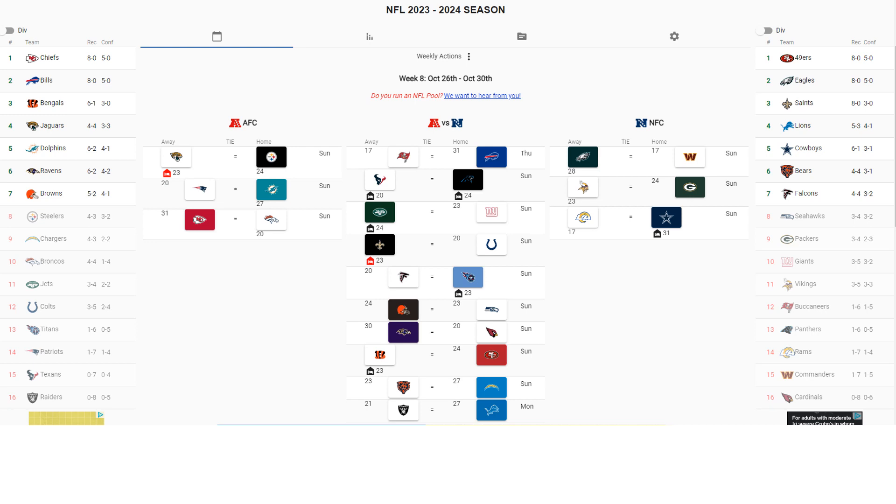Week eight has only one key matchup: Cincinnati Bengals at the San Francisco 49ers, where the 49ers win 24 to 23, with Cincinnati coming off a bye. Remember, this is all based on technical analysis and our statistical models that we do during the regular season. You'll see it in our key matchups episode as well, which should be out within the next few days. You can look at our past NFL playlists to see the weekly matchups and the model that it's based on.